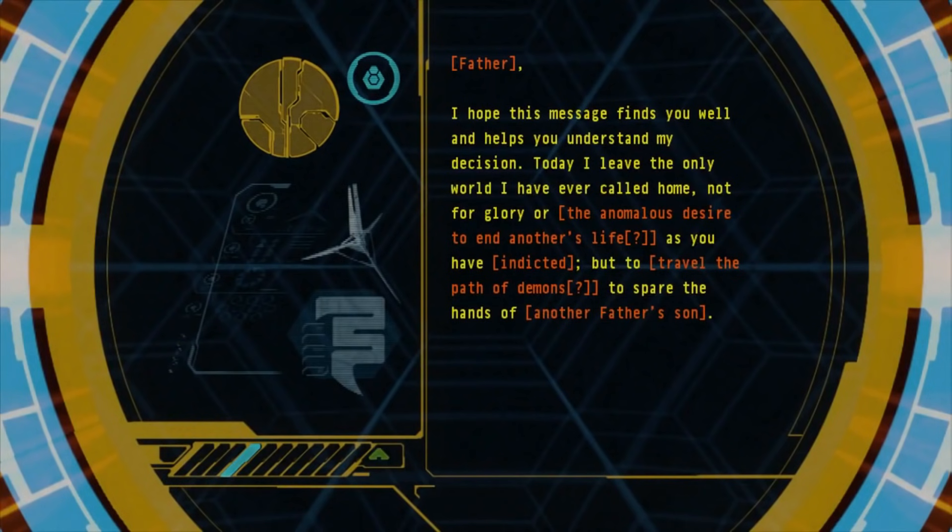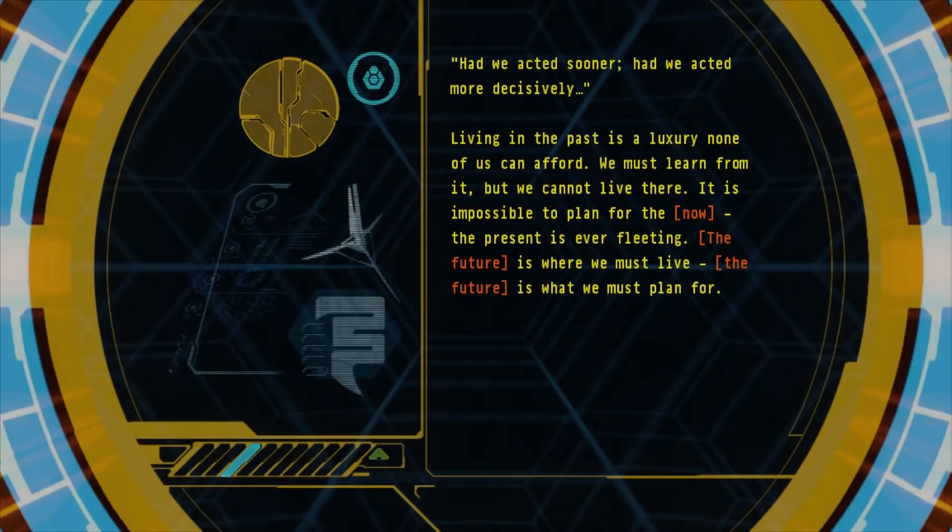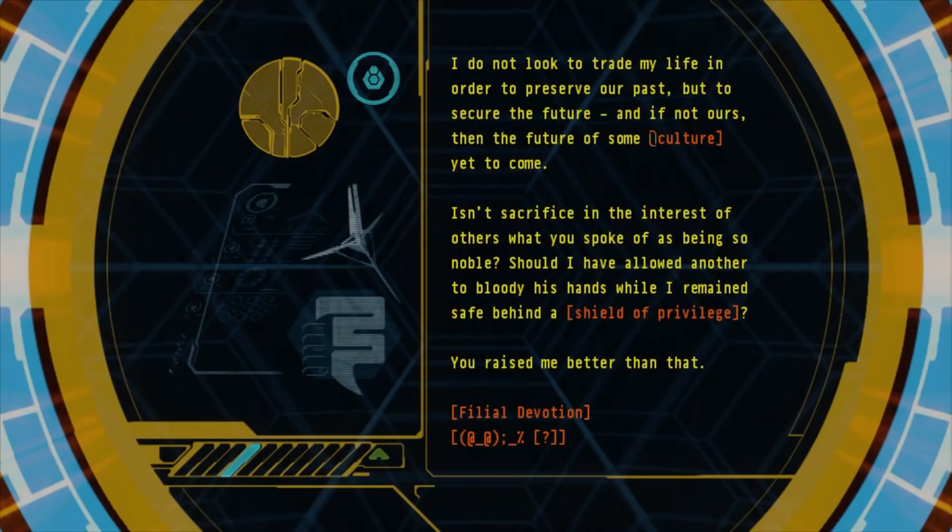Father, I hope this message finds you well and helps you understand my decision. Today I leave the only world I have ever called home — not for glory, or the anomalous desire to end another's life as you have indicted, but to travel the path of demons, to spare the hands of another father's son. Had we acted sooner, had we acted more decisively — living in the past is a luxury none of us can afford. We must learn from it, but we cannot live there. It is impossible to plan for the now. The present is ever fleeting. The future is where we must live. The future is what we must plan for. I do not look to trade my life in order to preserve our past, but to secure the future — and if not ours, then the future of some culture yet to come. Isn't sacrifice in the interests of others what you spoke of as being so noble? Should I have allowed another to bloody his hands while I remain safe behind a shield of privilege? You raised me better than that.